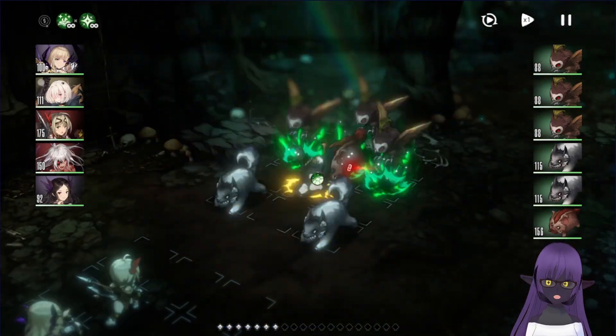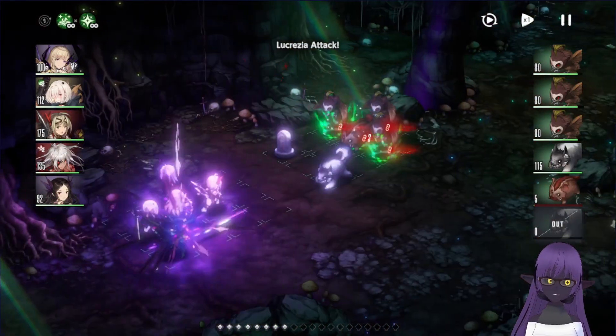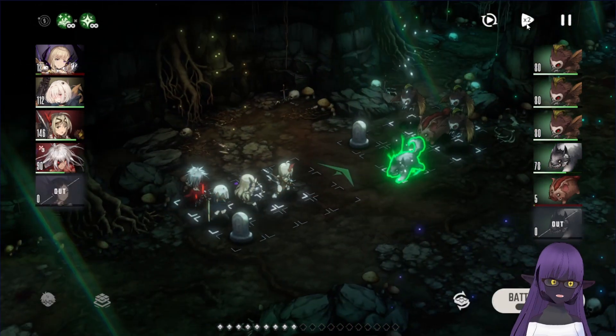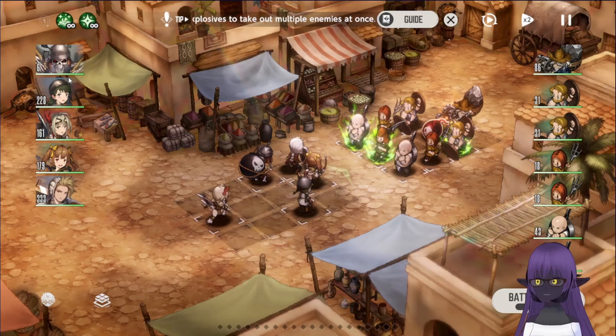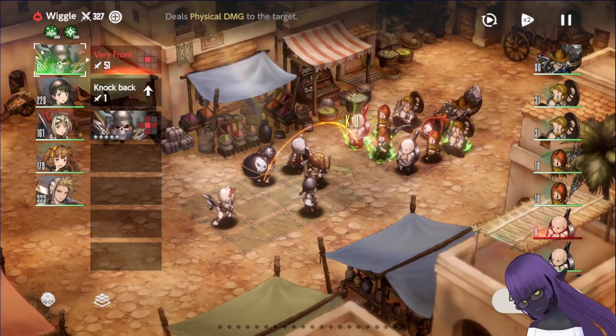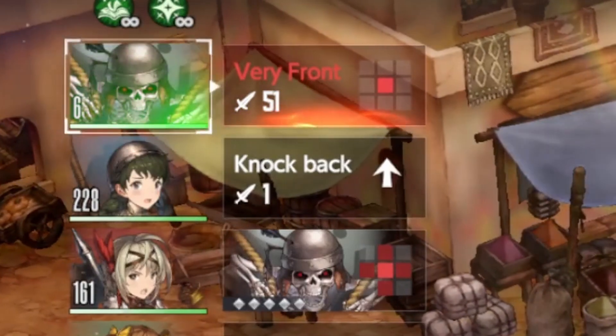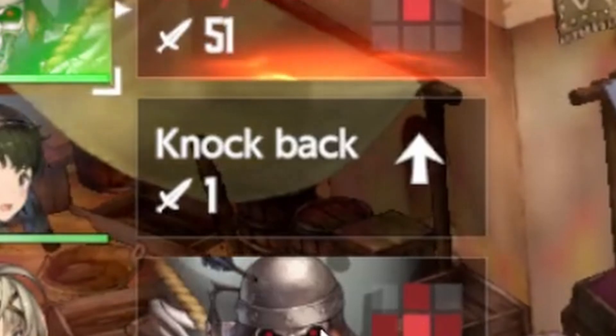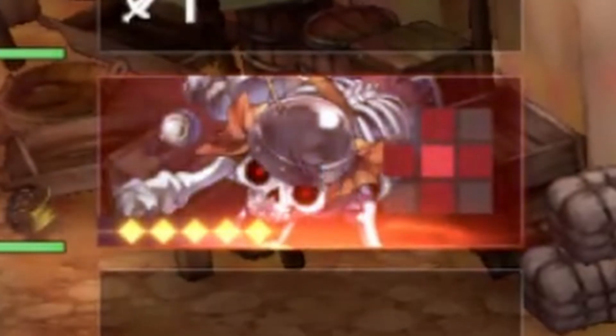Positioning is also super important, since characters will naturally be hit more often if they are in the front, so keep your squishy units in the back. As for abilities, it gets a bit more complicated without explaining other aspects of the game. Essentially, each unit has a minimum of three moves: their basic attack, a push mechanic which can be different per unit, and an ultimate.